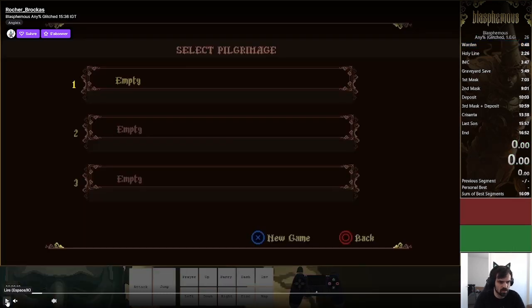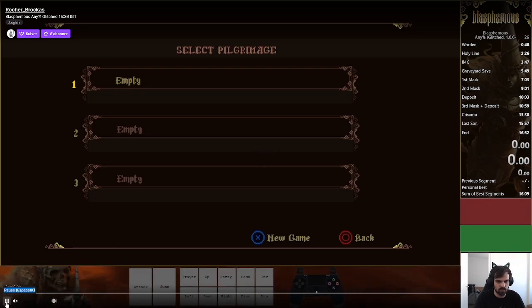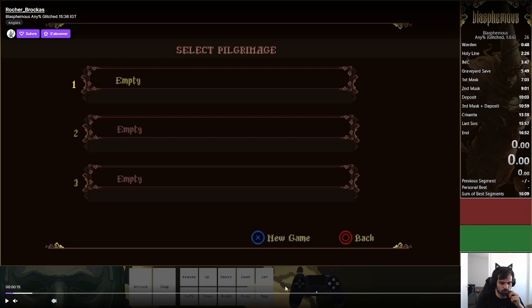We start from an empty file. We have everything empty. What's really important is that you pay close attention to the bottom of the screen — this is my input display. I have my keyboard on the left and my controller on the right. I will switch from keyboard to controller because it just helped me do the inputs, whether it be for upCC or for mashing. I discovered that mashing sometimes is faster on keyboard than on gamepad.